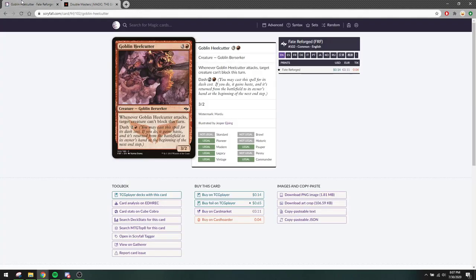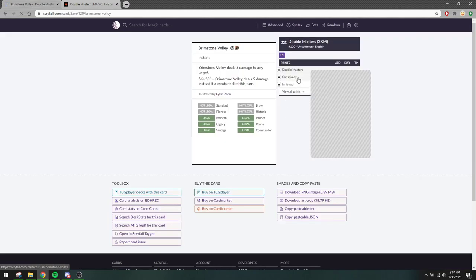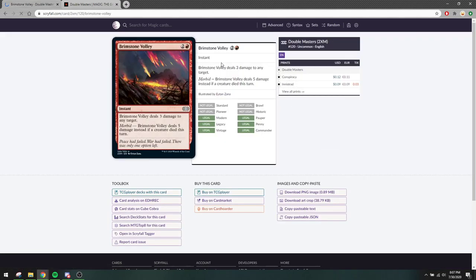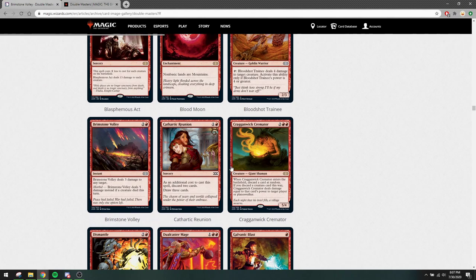Brimstone Volley — it was already legal and upshifted to uncommon. It can deal 5 damage to any target but costs three. Burn doesn't want to play a three-mana spell if it can. But maybe some form of red-black sacrifice deck can use this. It's a good card to have access to, but nothing special for the format.